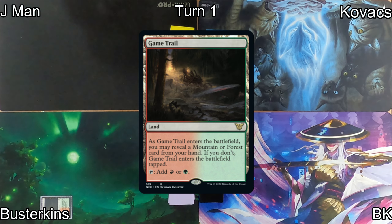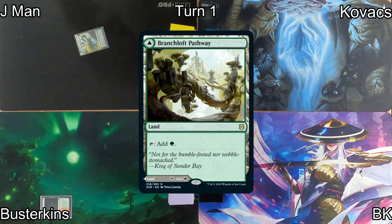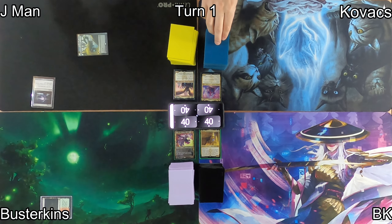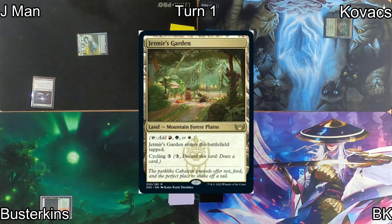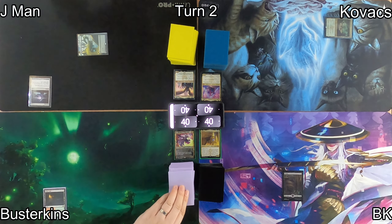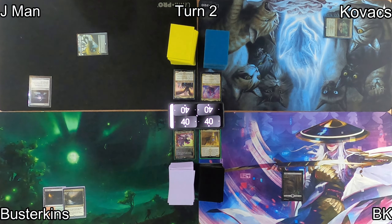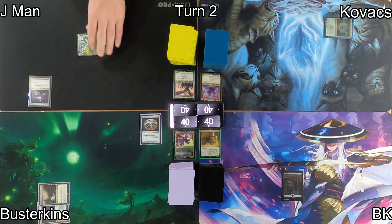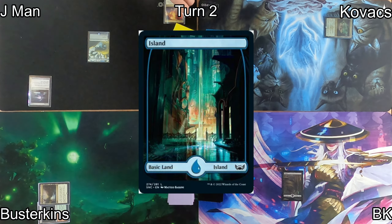Good old Busterkins won the die roll, so he kicks us off by playing a Game Trail as his land for turn, and passing to J-Man who plays Branch Loft Pathway into a Sol Ring — a perfect turn 1 play in Commander in our opinion. Kovacs plays Jetmir's Garden as his land for turn and passes over to me. I play a Swamp as my land, and then pass back to Busterkins who plays a Reflecting Pool on turn 2 into a Talisman of Impulse, allowing him to tap for either a Forest, a Mountain, or Colorless.